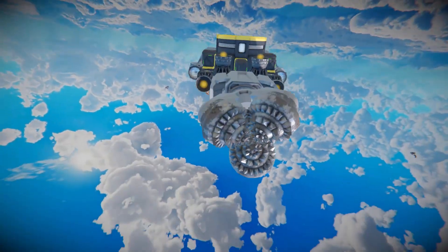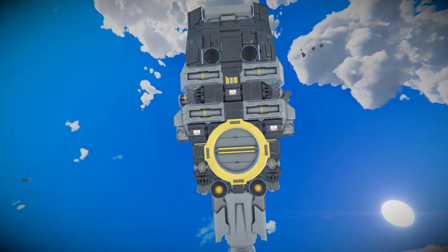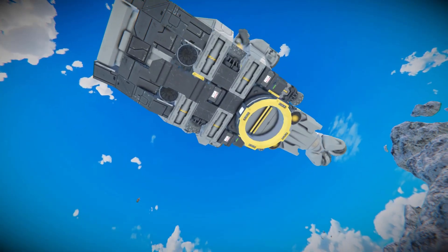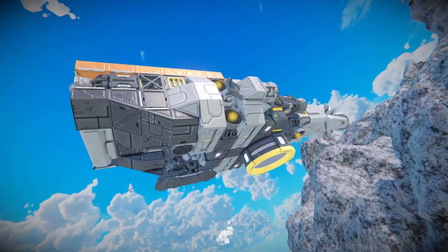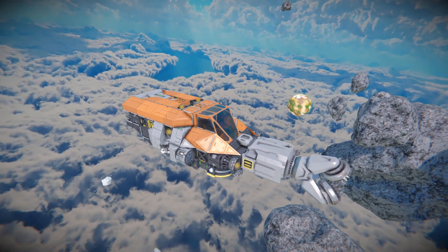Moving all the way down past everything to here we have our connector, some more thrusters, a bunch of batteries, and our landing leg — and that's the outside of the Mining Pod S. It looks fantastic, has everything set up very compactly, and has got everything we need to last a nice long time while mining.